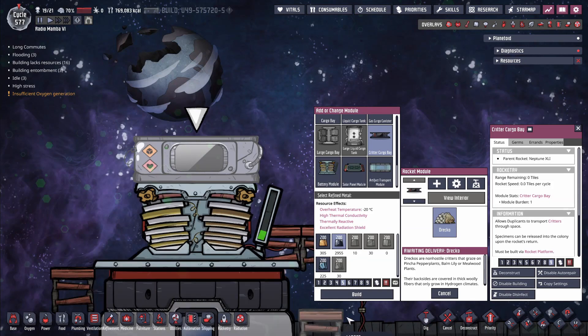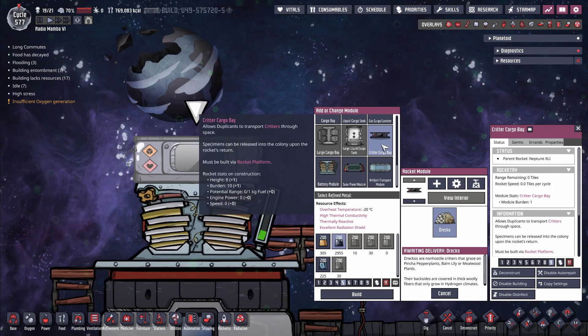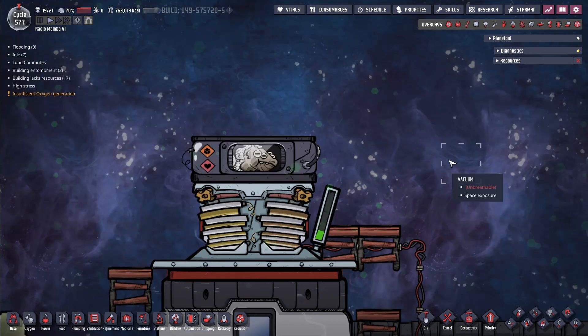Next is the new building, the critter cargo bay rocket module. As the name suggests, it's a rocket module specifically for transporting critters. It is 1 unit in height, has a burden of 1, costs 200 kilograms of any refined metal, and only holds one critter at a time. Critters inside the module will still age, but do not get hungry, nor will they lay eggs or create resources.